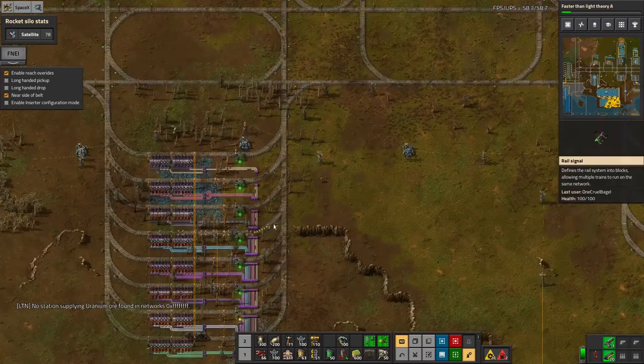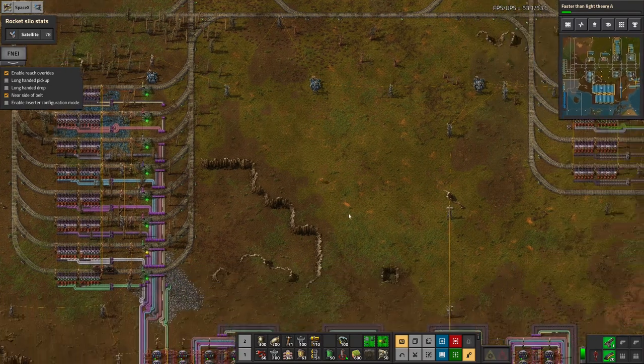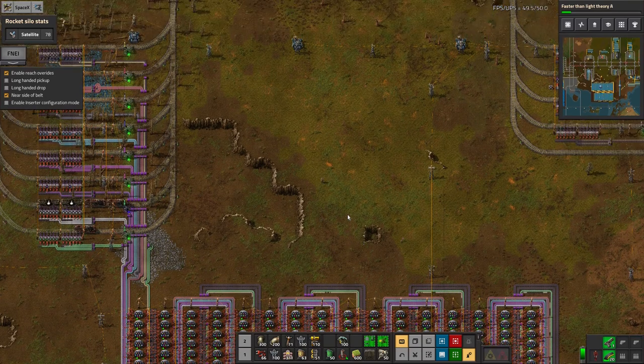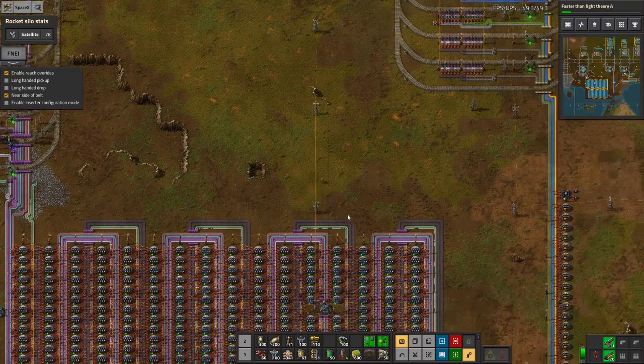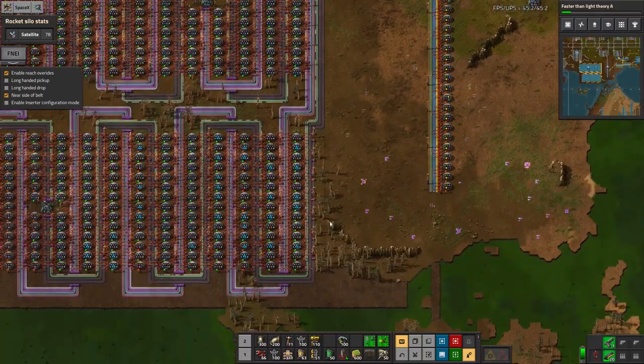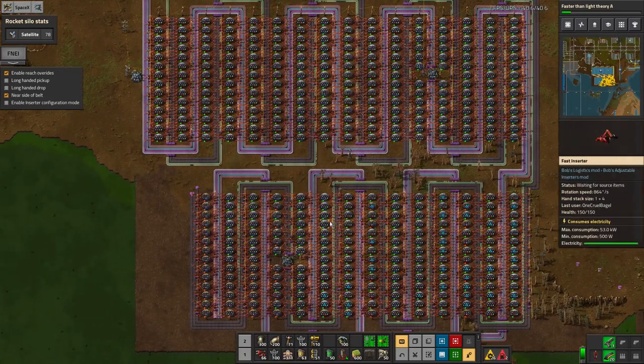I don't want to go around and upgrade all of the stations to the cleverer unloading system I did with the copper on the bus, because that's going to be an enormous job — it's quite fiddly, you have to go in and program lots of separate things individually. But it does mean I can do it for the odd one or two that are having problems.